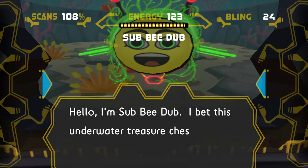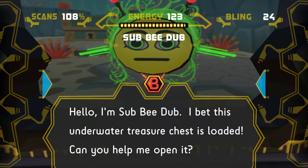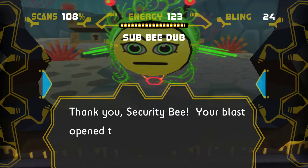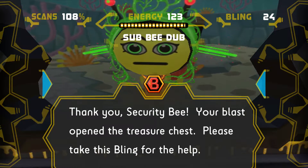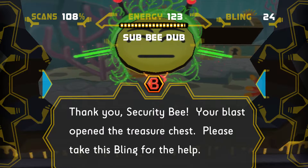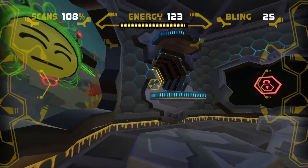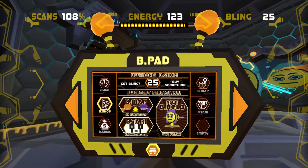'Hello, I'm Sub B-Dog, I bet this underwater treasure chest is loaded — can you help me open it?' There we go — the chest opens at the back, pretty cool! 'Thank you, Security Bee, your blast opened the treasure chest, please take this bling for the help.' Okay, let's go down to the bee shop now.